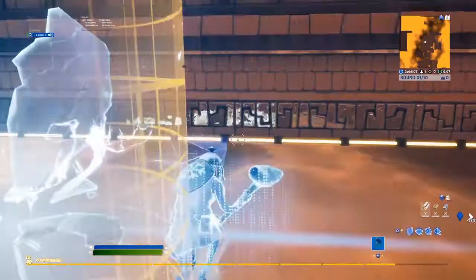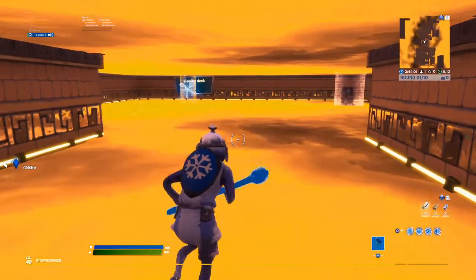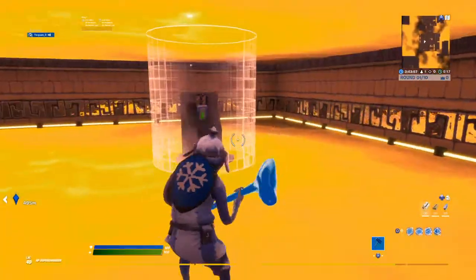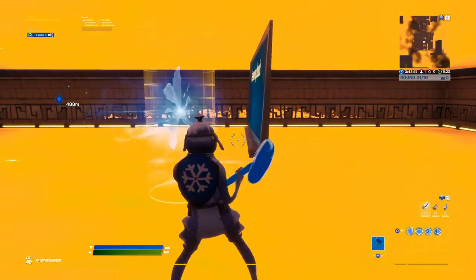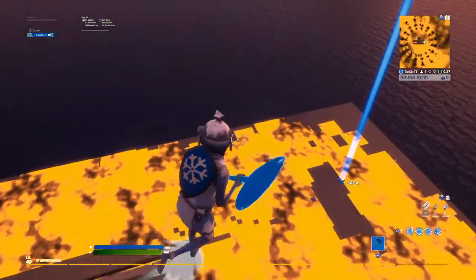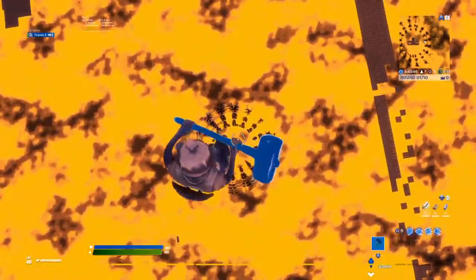First off, this is my spectating area. This is the big red button — it's basically first person spectating mode. So like when you die in a real match and you have teammates, you can watch a different player, kind of like that. It gives you one life and that's it. Don't worry about the wood thing — I'm thinking about adding music to the map and that's what that's for.